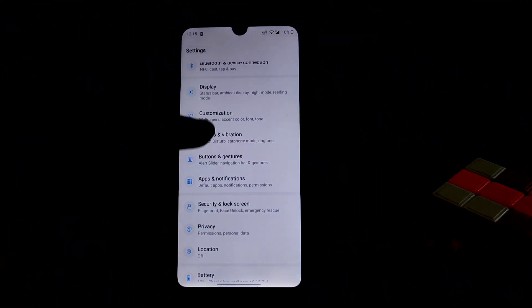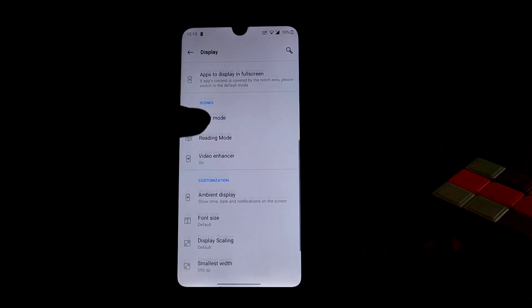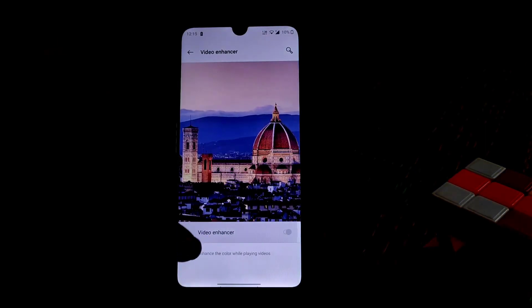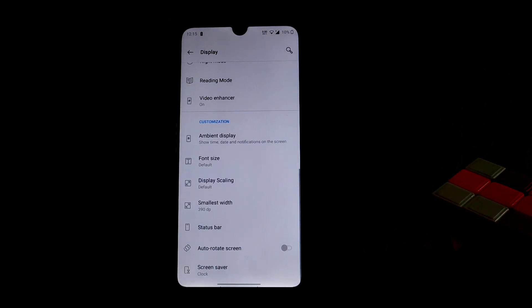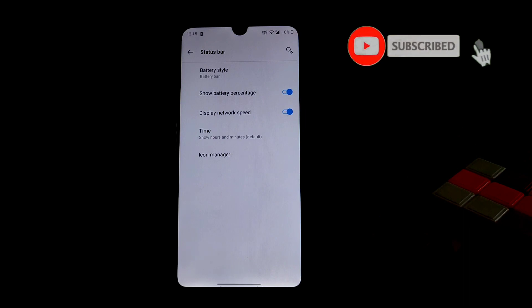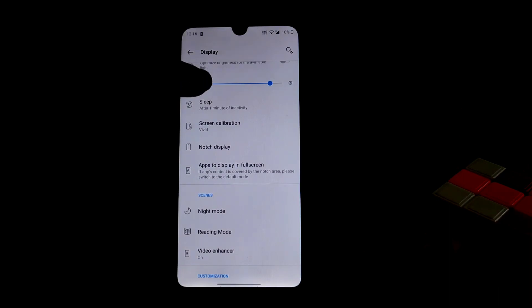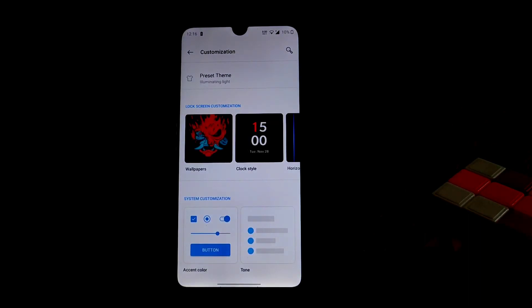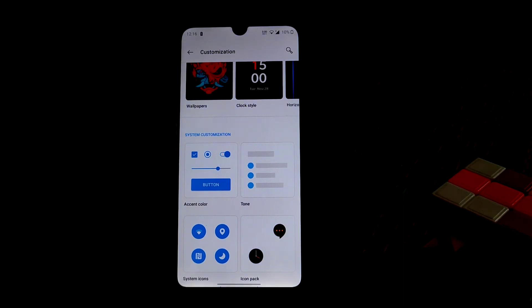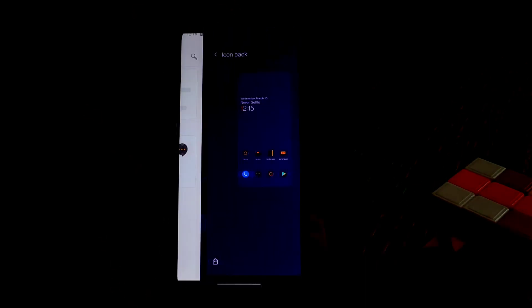In display settings, we have a video enhancer mode — enabling it gives better video quality when watching content. On the status bar, you can see battery icon, percentage, and network traffic settings. Reading mode and night mode are all working fine. One important warning: do not set always-on display, as it will cause screen flickering issues. You can also change the icon pack from here.